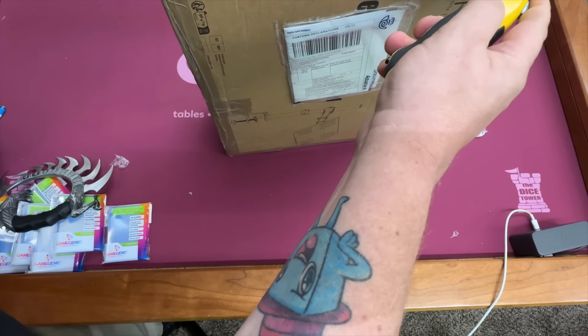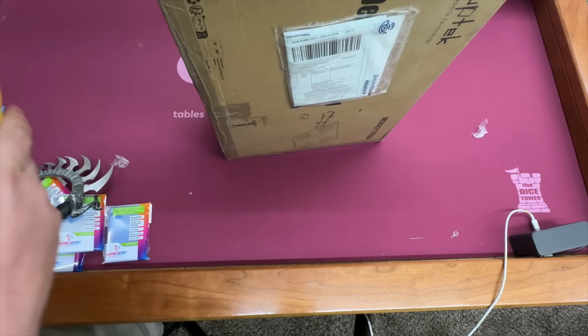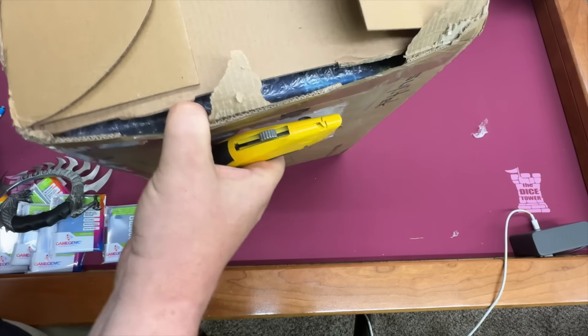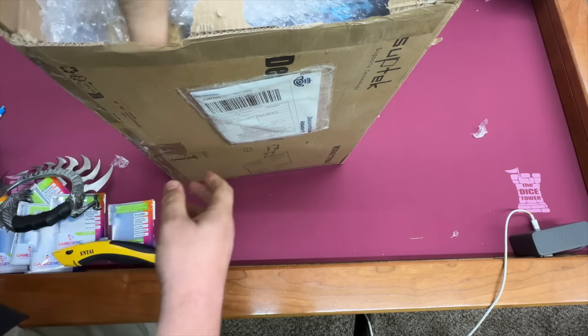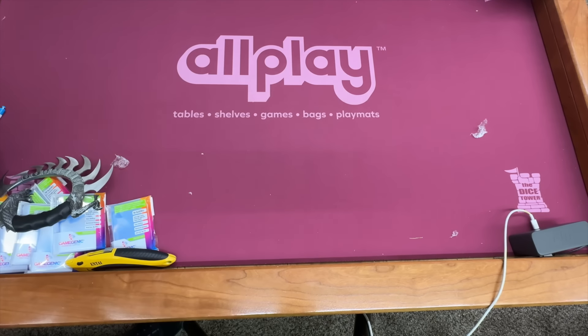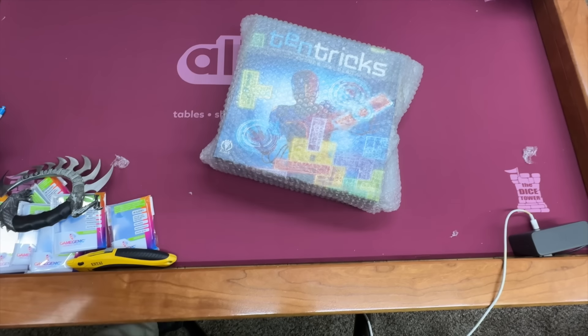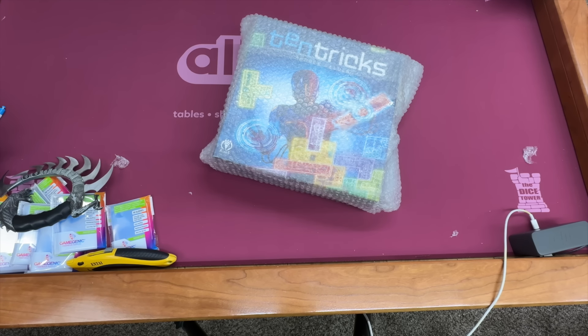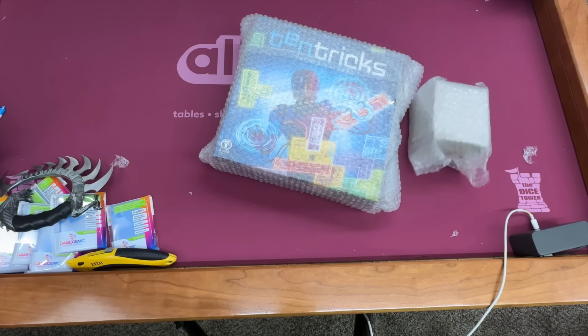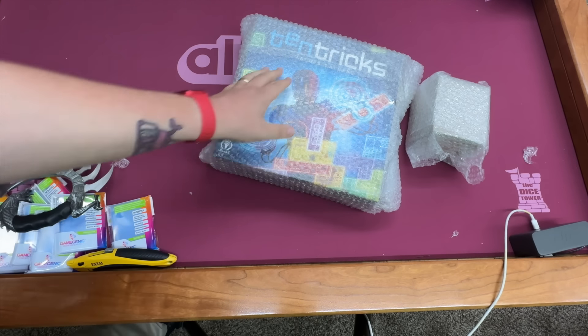Another big box here. Let's take a look and see what we've got. Wood hex, metal keys. It's the beautiful Skyrise! A lot of people have been talking about this one. Looking forward to trying this one out from Roxley.